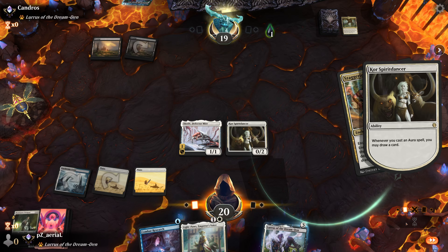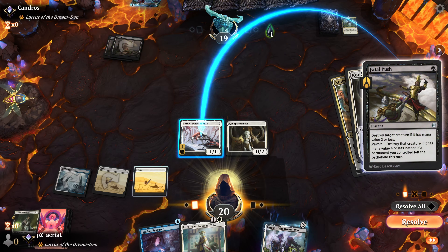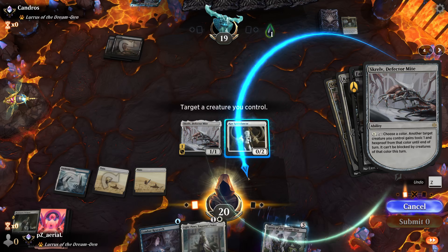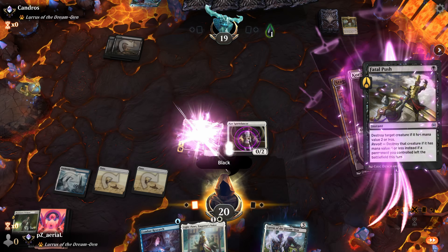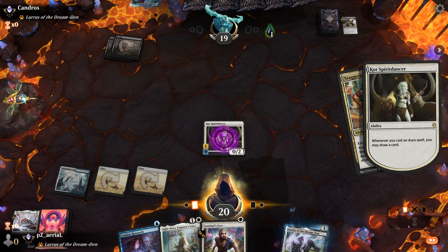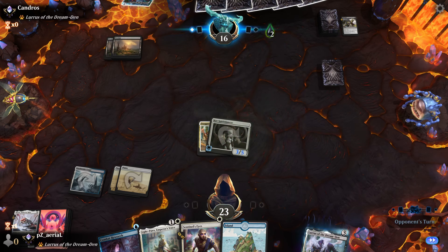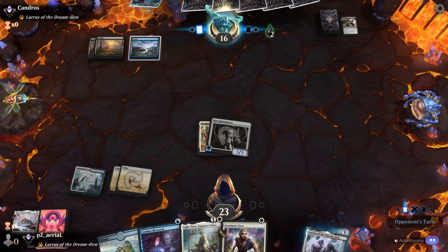They hold up one mana, so maybe I just want to do Staggering Insight here on the Spiritdancer, get my draw trigger, and play this a bit slower. They destroy Screlv. I don't have anything to do with one mana, so let's just go ahead and run it — giving it hexproof from black. I draw my card; it's a white mana source. We get in for three, then play Light-Paws into two spells next turn.